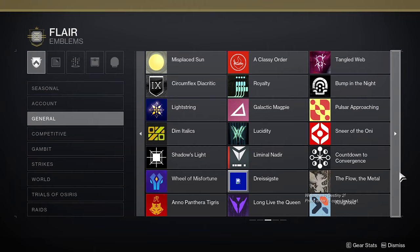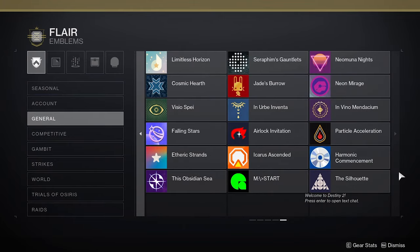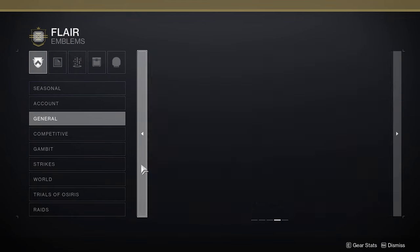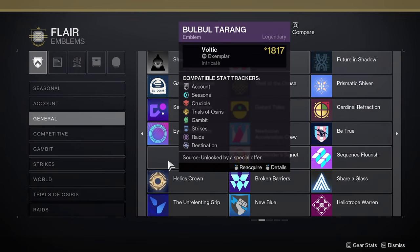Either the first, second, third, or fourth tab, you should be seeing your emblem there, but it should be on the second tab. Sadly, the emblem right now is not obtainable, or at least visible, since it's not added to the API. But eventually, when they do fix this, you'll be able to claim your emblem right here from the General tab.